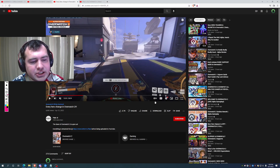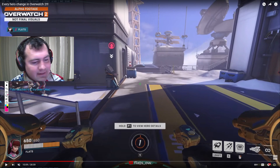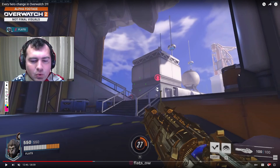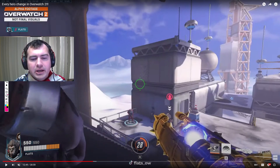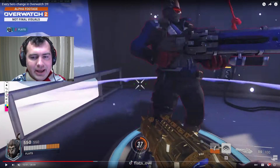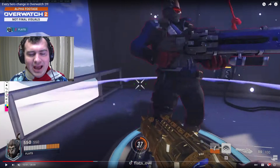Moving on to tanks that have been changed less, starting with D.Va — not too much to talk about. She's got an increased health pool of 650, and she now has three seconds of Defense Matrix available. She picked up that extra health in armor. For Winston, he also has a little bit of extra health — 50 — in the form of armor. He has that new right-click charge: you can spend up to 20 ammo on it to get 50 damage as poke, or use a leap combo where you leap in with it pre-charged, release it, land on them, and do the normal melee cancel. Increases burst damage at the cost of a bit less ammo.